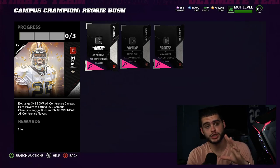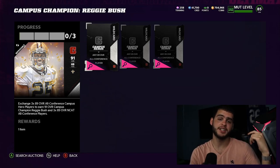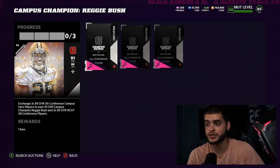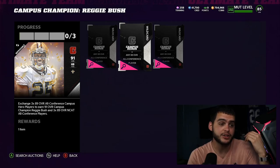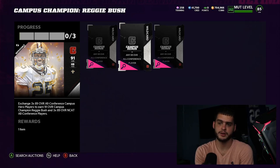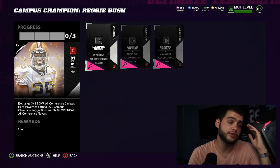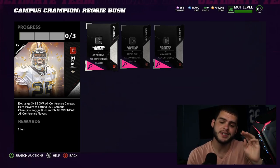Here are the two methods. Method one: sell Reggie Bush. When you sell him, you're left with a difference of about 205k for the set. You're getting three 89 overall players for 205k, and each one individually goes for about 185k. So you're essentially getting two of those three 89s for free. Combined with the two free ones from the solos, that's four free 89 overall Campus Heroes total.